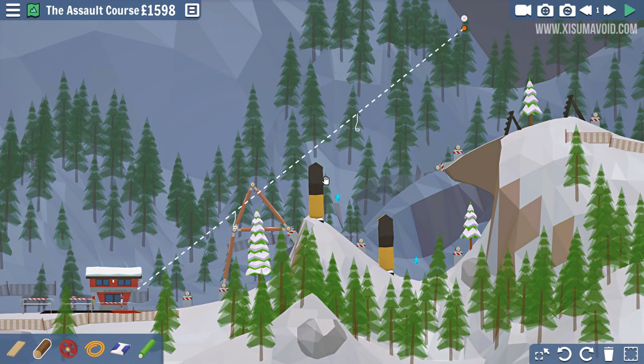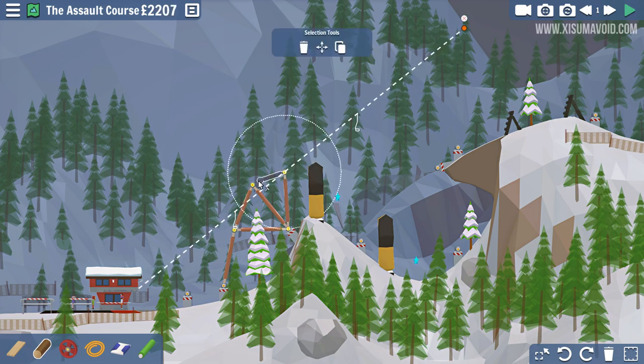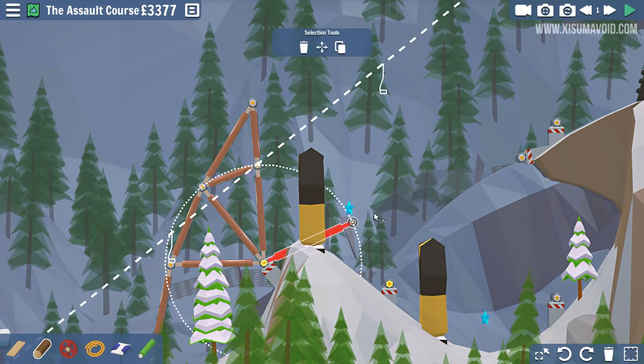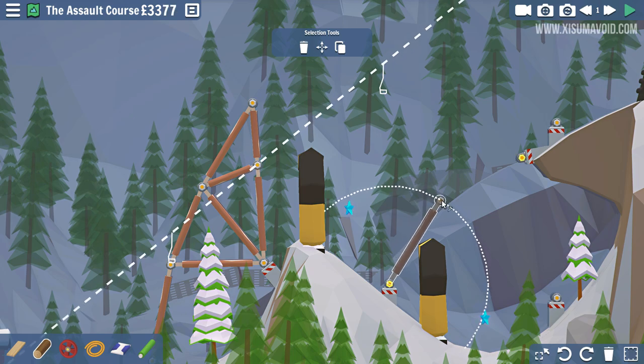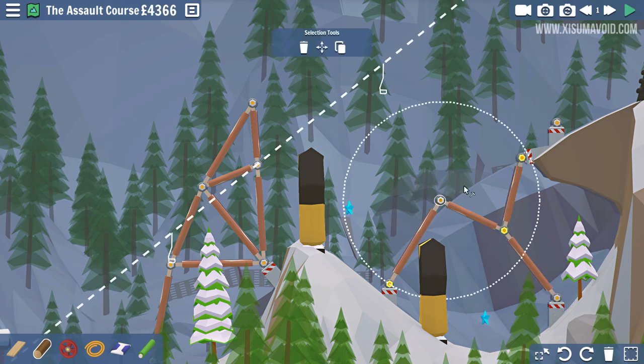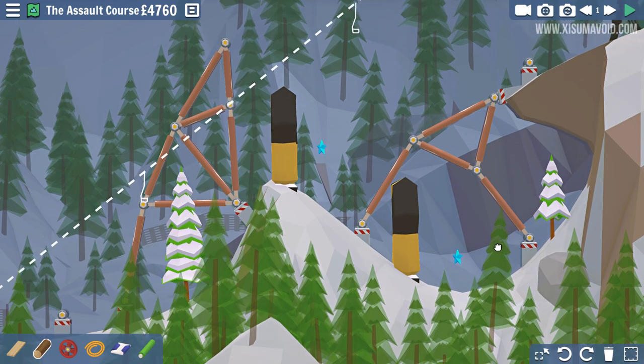This is actually going to be extremely difficult. We've got to get over this obstacle, which suggests we might need to build an even bigger support. Our budget looks very high — a huge budget for this. We've only got one anchor, so we need to create a crazy network of supports in this area.